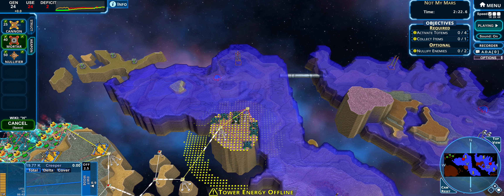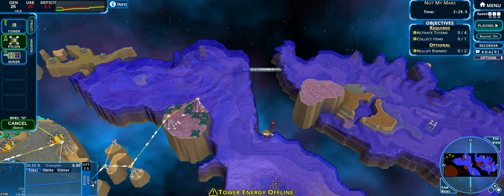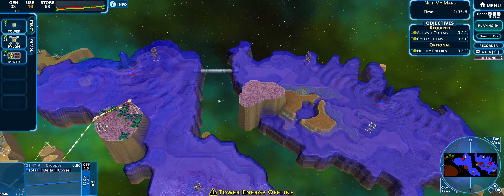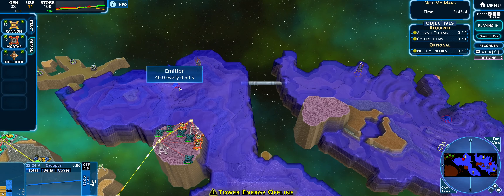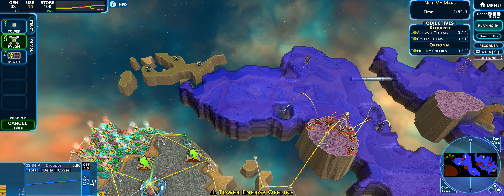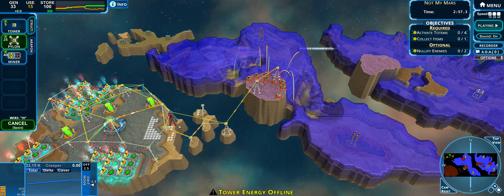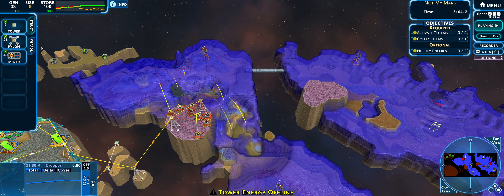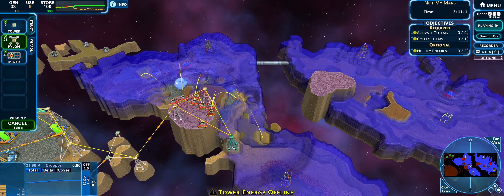Not sure how many mortars I'll need but more than a few. Pylons can't quite reach over there or down there so I'll have to do a staging area — it looks like the creep has to come from this northern area so as long as I can cut this area in half it should be more than fine. There's an emitter here so we'll need to nullify it. Trying to build a pylon slightly further but that doesn't quite work — it's worth a try.